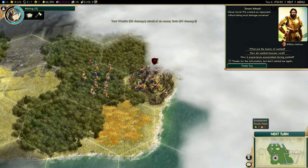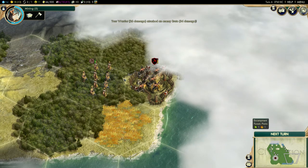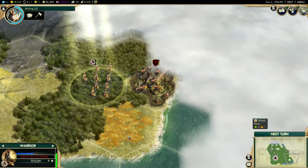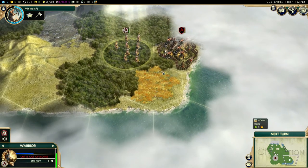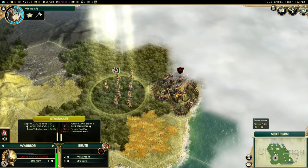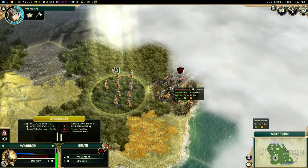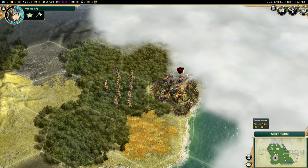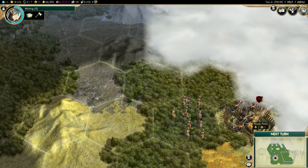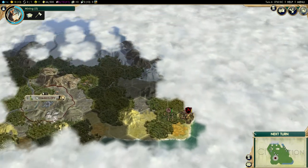I did more damage to them than they did to me - a smart attack. Now I'm out of turns for this unit. It shows their health levels and what would happen if they fought again. I'm out of moves so I can't attack again this turn. We'll go to the next turn.